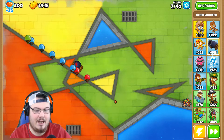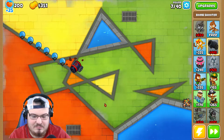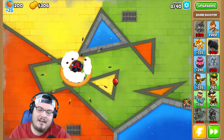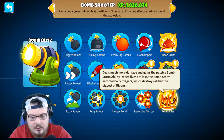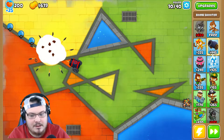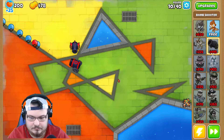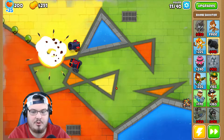One thing about this tower is it does not hit camos, so we've got to keep that in mind. Let's go heavy bombs next — I don't really know what the difference is, but sure. Then let's go frag bombs. Now we've got them. We'll get our next bomb shooter down: this one going bottom path, we'll start the top path, this one going middle, and our third will go bottom path.